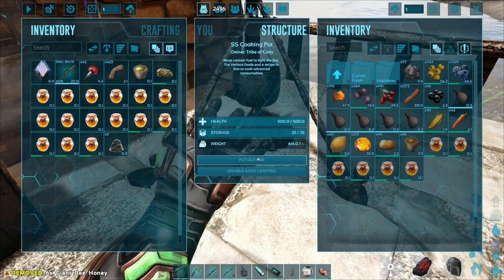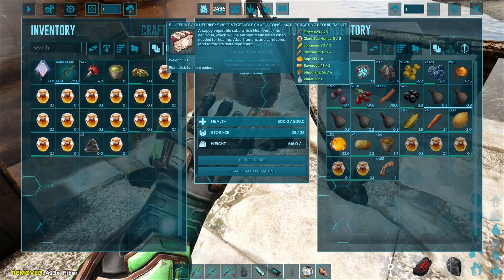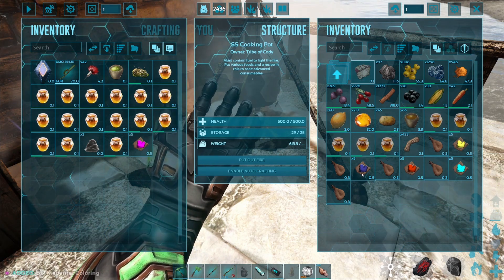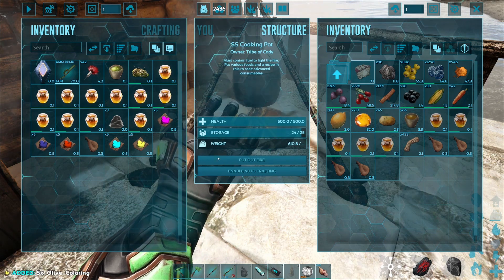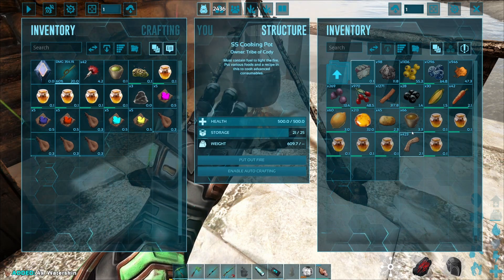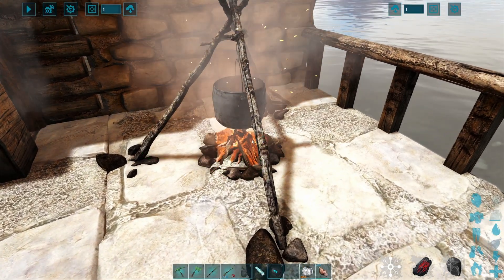Let's make a couple of vegetable cakes. I'm missing the fiber — there should be plenty. I'll do the auto craft. Wait, no — turn the auto craft off! I don't want all this other stuff crafted. I need water too. Yeah, they only eat the sweet vegetable cake, so you have to constantly craft this stuff.